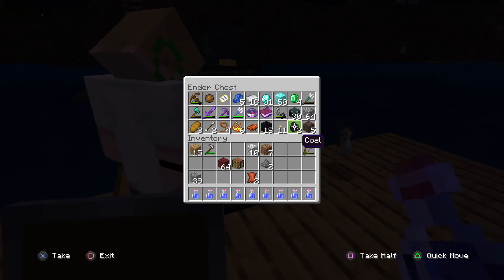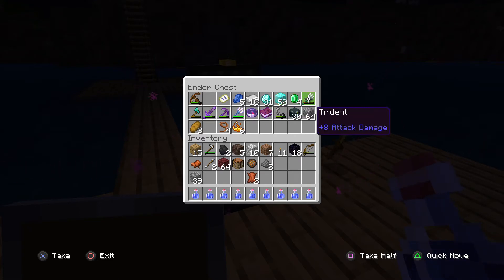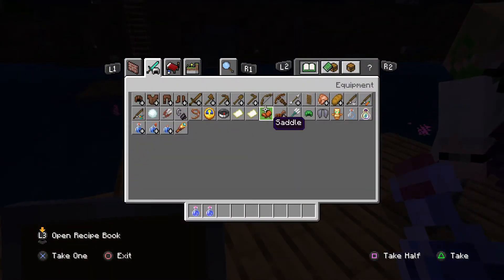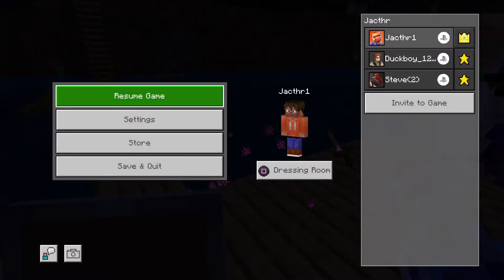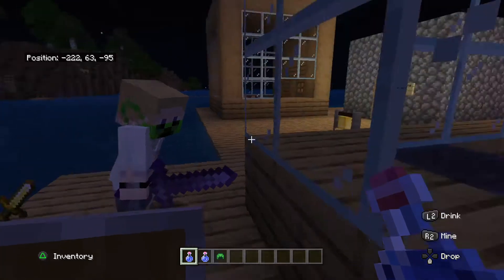So I chose potions of water breathing, which I'm putting in my ender chest. The last item I get is the turtle shell. Now I'm breaking the ender chest and heading up.